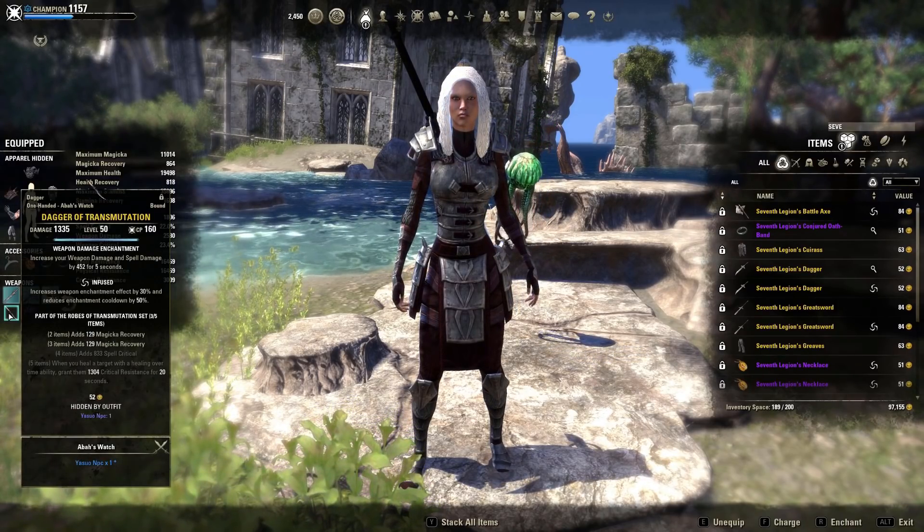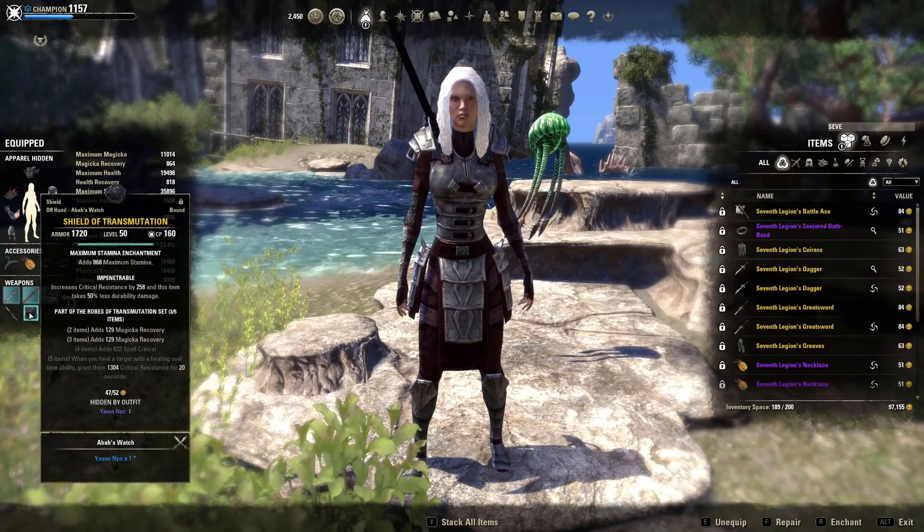So we use 3 Robust jewellery, 1 hand backbar infused with the weapon damage enchantment, and a shield impen with stamina glyph.